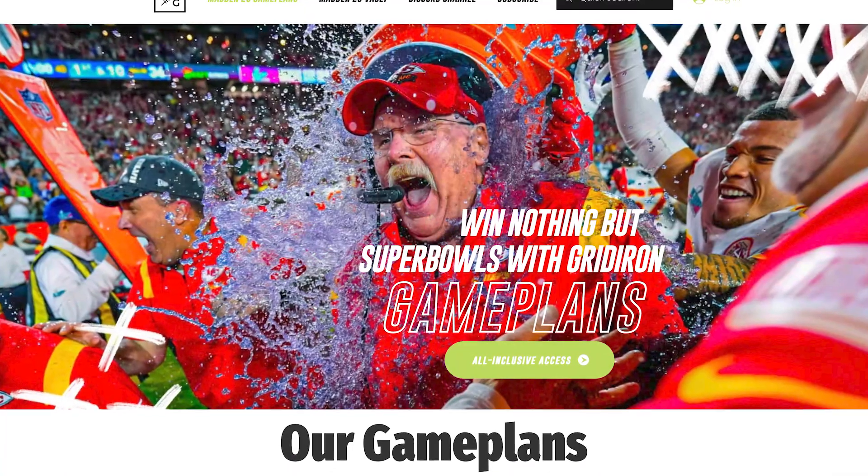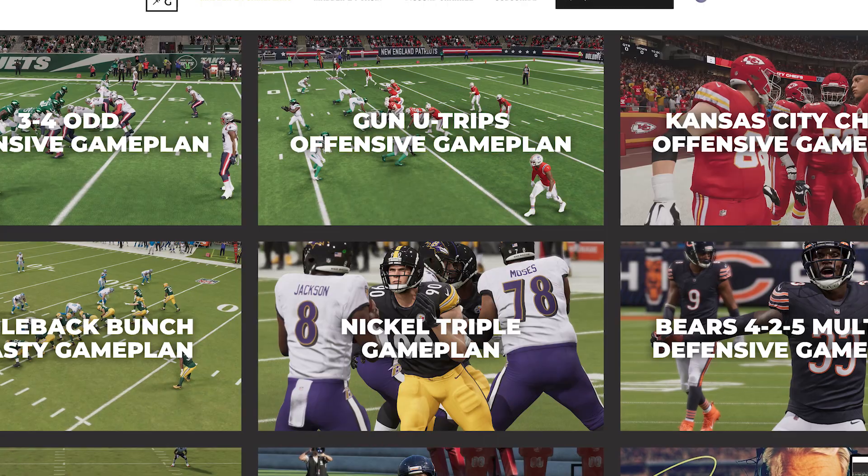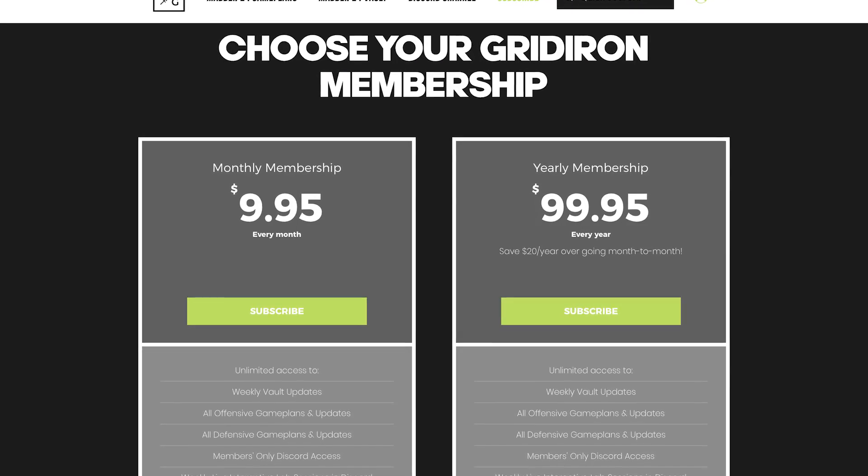If you guys want to open up your offense in the biggest way possible, rocket catching is one of the best tactics in the game because it renders man blitzing almost useless. Not to mention, you can also rocket catch against zone if you know how to set up your route combos right. You guys can take a look at my rocket catching and free-forming tutorial and my Kansas City Chiefs offensive game plan in general over on my strategy website, gridirongameplans.gg. Gridiron Game Plans will keep you on top of the competitive meta — what it is and how to counter it. You guys unlock everything on the website — six offensive and defensive game plans and all the vault updates — for $9.95.